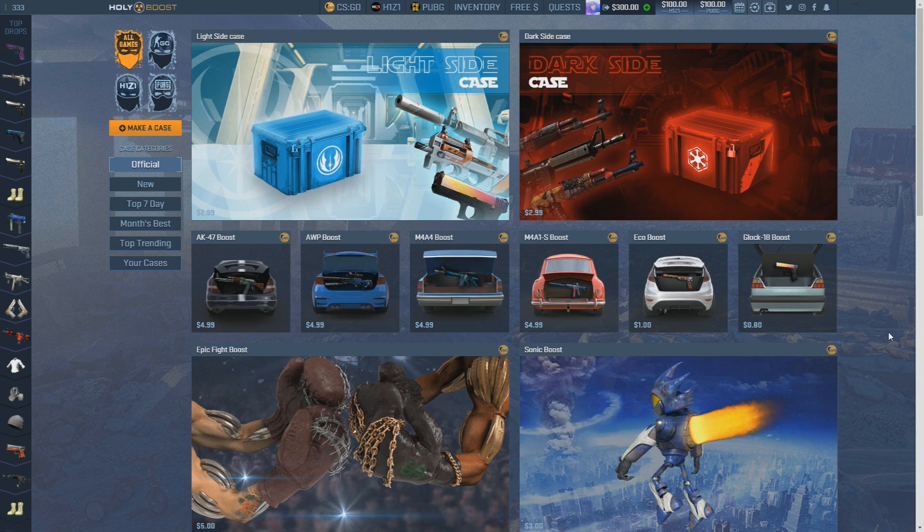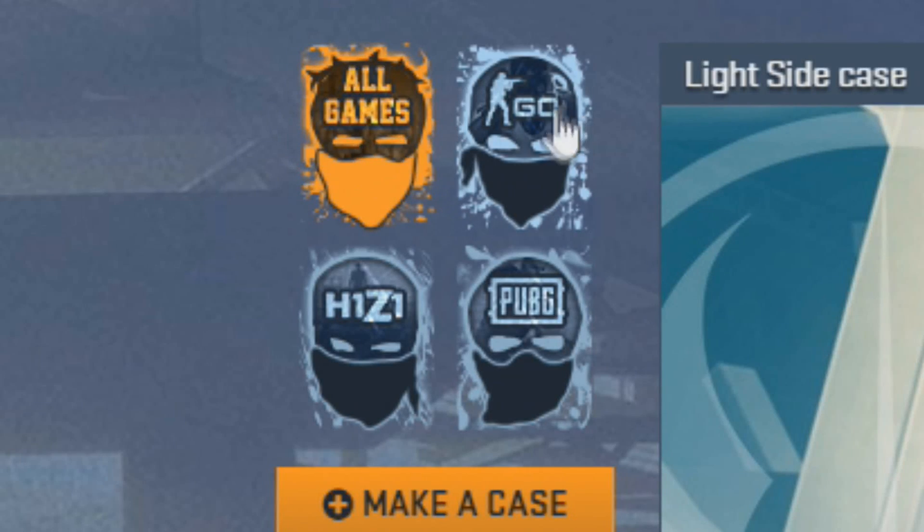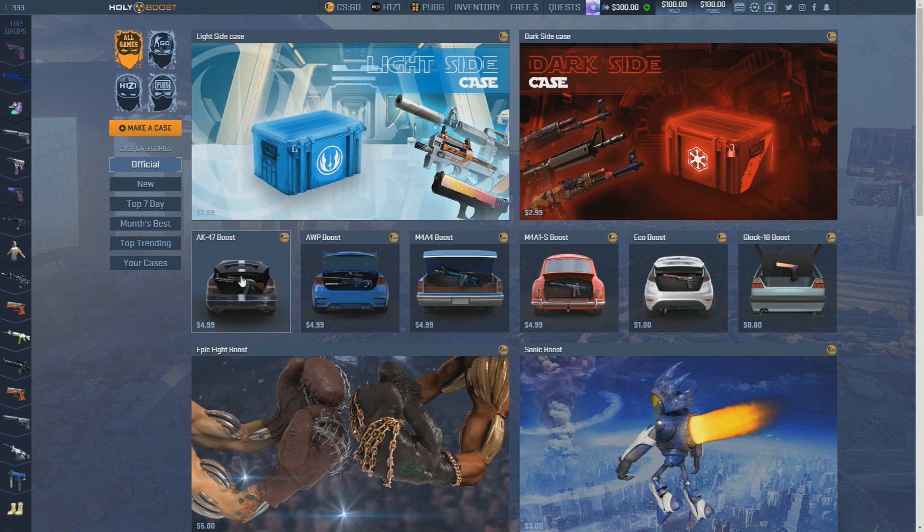Hey guys, what's going on? Ethan here. Today I'm going to be opening up some cases on holyboost.com. I'll have the link down below in the description — if you click it you'll get a free balance on the website, I think it's around 50 cents or a dollar. This website has CSGO, H1Z1, and PUBG.